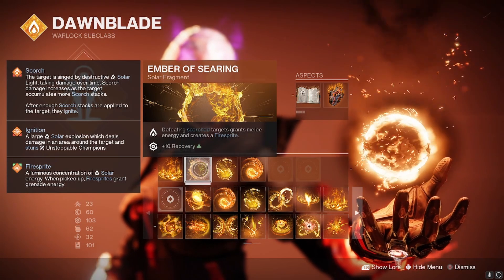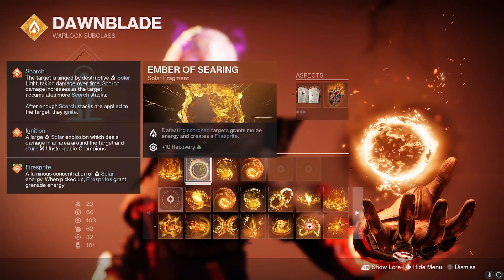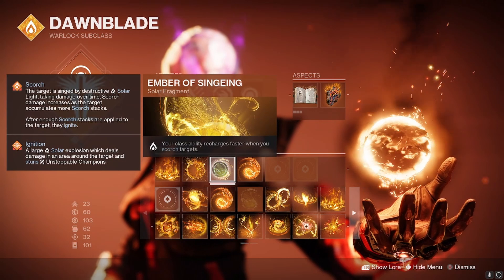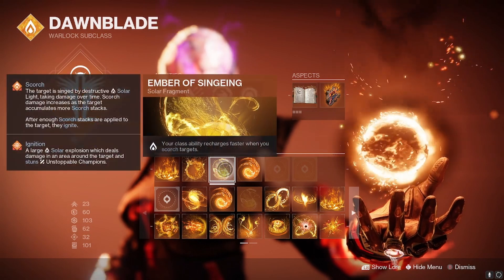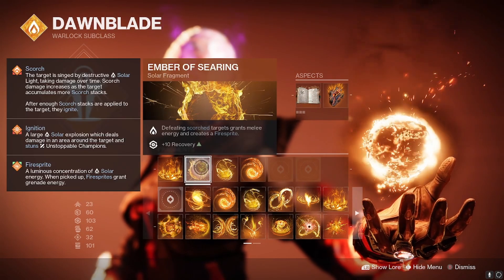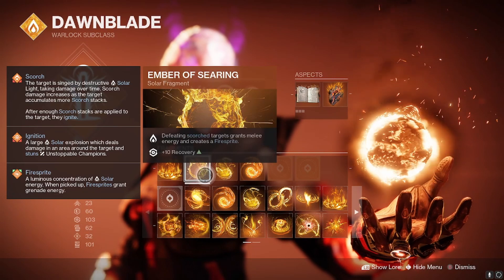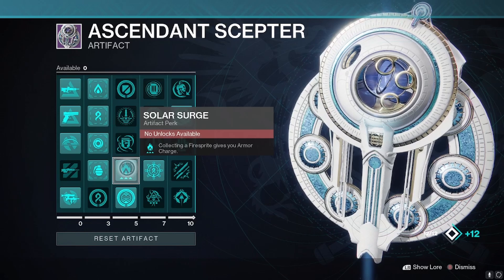Now let's talk about Ember of Searing and Ember of Cinching — these are essentially how we get an extremely fast cooldown on our Phoenix Dive and our solar melee ability. It's pretty much infinite uptime — infinite ability spam for all three of your abilities with this build, because everything you hit is going to become scorched, whether by your melee or your grenade, and everything is going to proc these perks. Ember of Searing also serves a couple of other purposes: defeating scorched targets grants melee energy and creates a fire sprite. Fire sprites grant us grenade energy and proc our artifact mod, which brings us to Solar Surge.